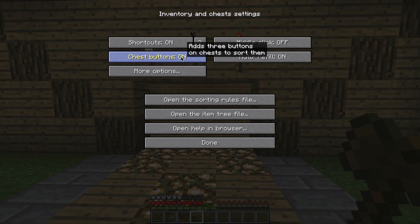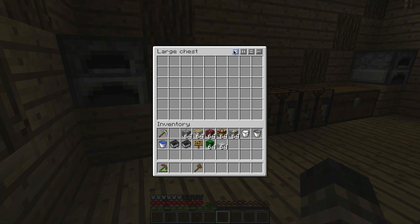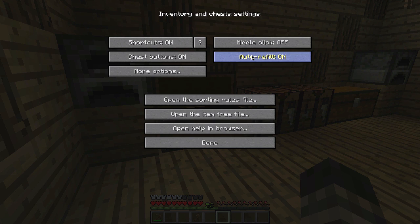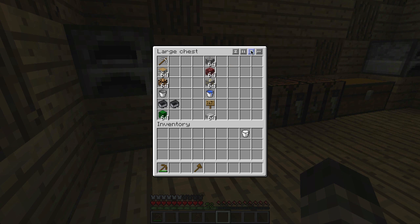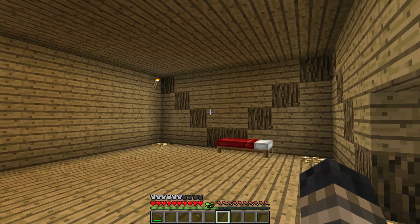Then here, chest buttons — it adds three buttons on chests to sort them. So if we go in here, you can see these three buttons up here. If we drop this stuff all in here, you can see it like that. This button does what it does, this button I'm not sure about, and then you hit R and it does it.